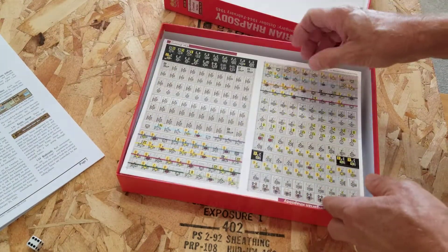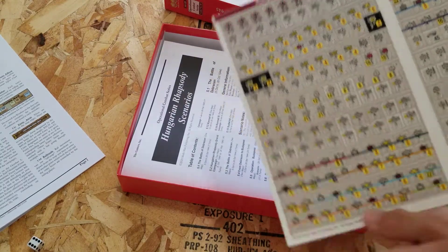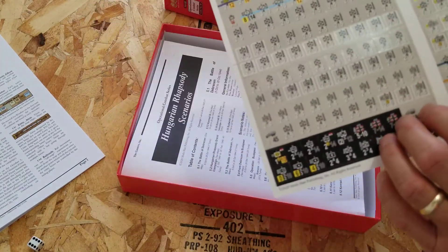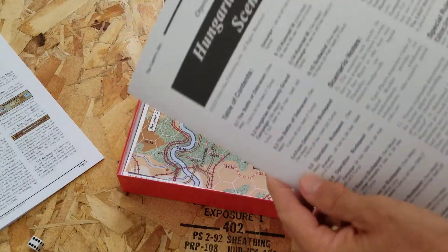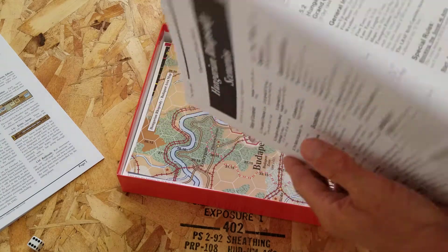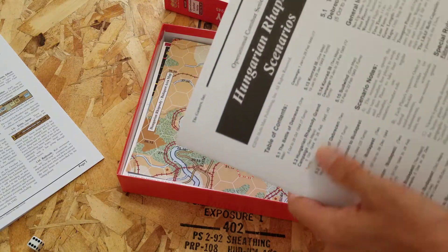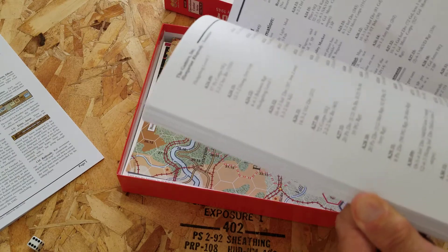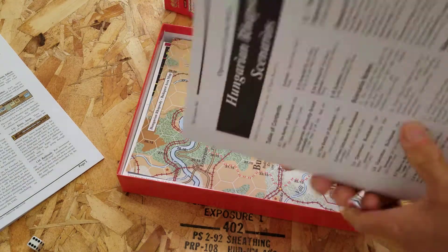And then the actual scenario book — again, nice heavy stock. Wow, lovely. 51... 52 pages of scenario rules.